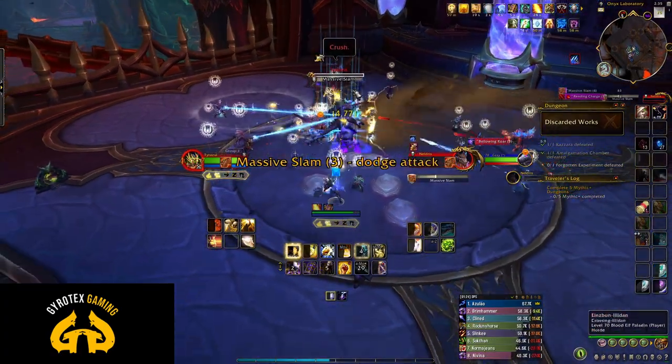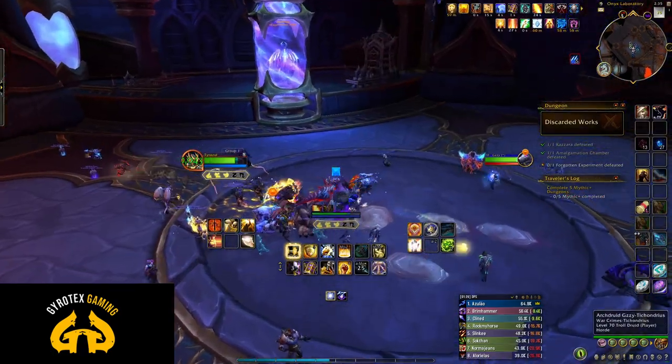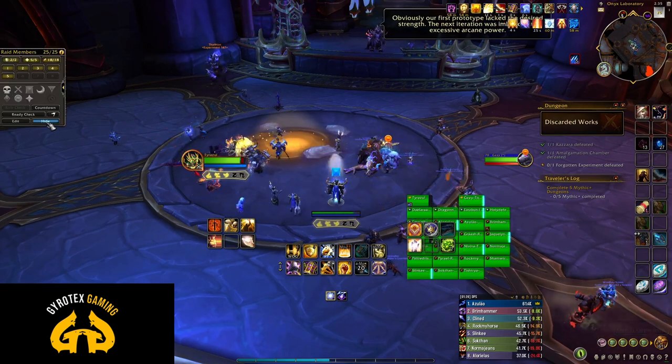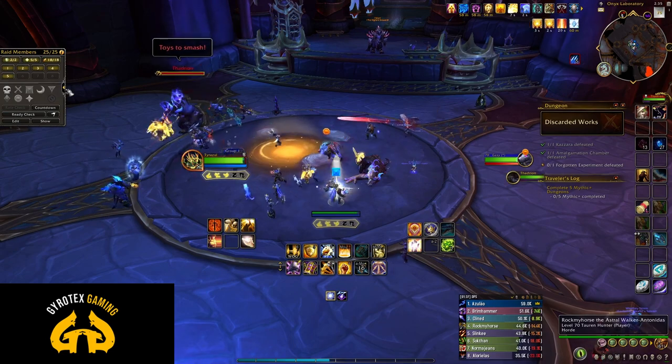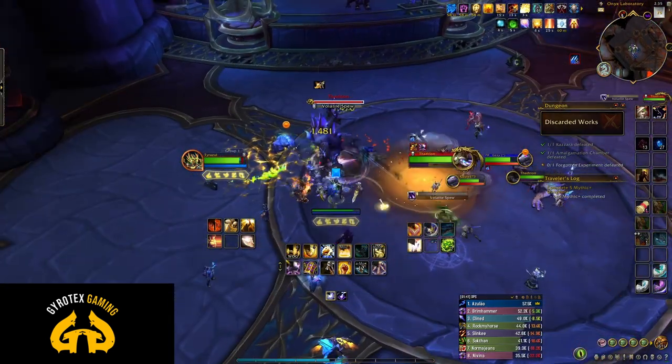A little bit more detail as promised. The first mini-boss this whole encounter starts with is called Neldris. He does some AoE damage — it's pretty obvious. But the main thing for him specifically is that he charges between targets and does a substantial amount of damage, and you should try to get out of his charge path.